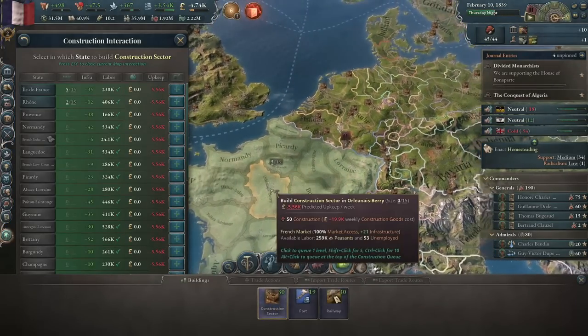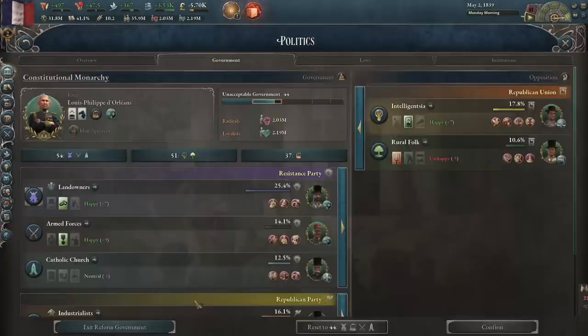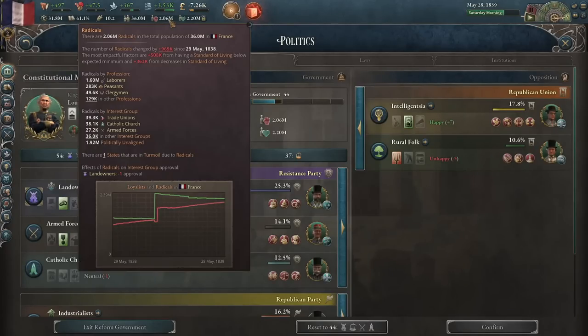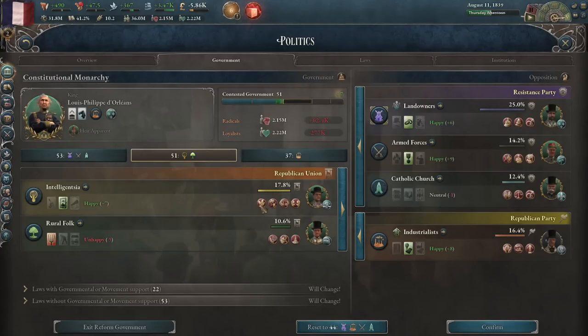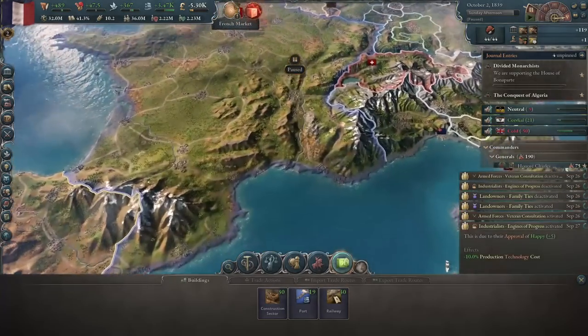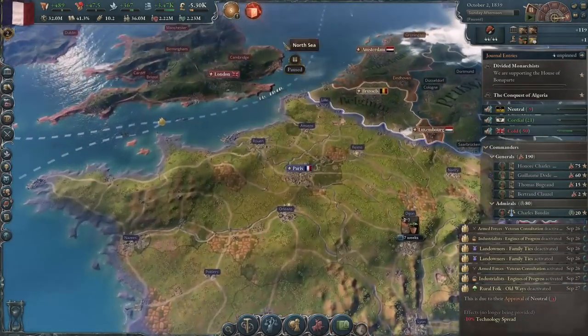We should celebrate by spending a ton of money — 1,000 construction sites, baby. The people did not like that war, so there's a lot of radicals. The loyalists and radicals are on the same graph now — helpful. Let's put the intelligentsia and the rural folk in power. Actually, the landowners are technically better, and I'm pretty sure the landowners are monarchists, so it kind of goes against the meta to play monarchist. But screw the meta, I don't care.